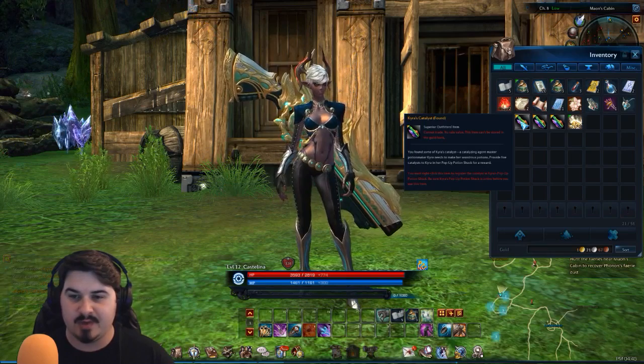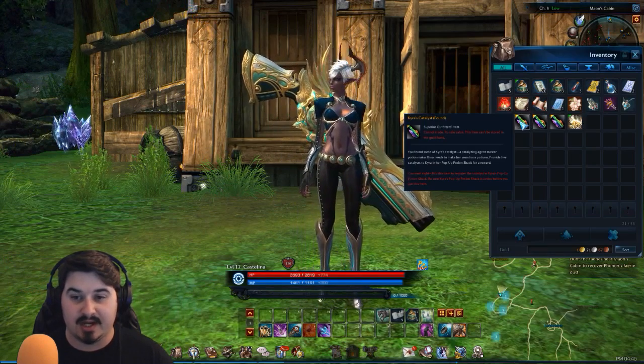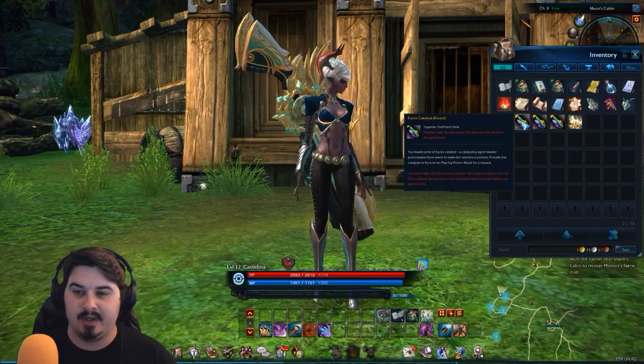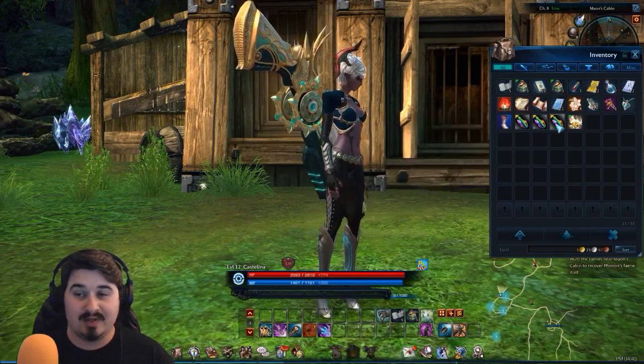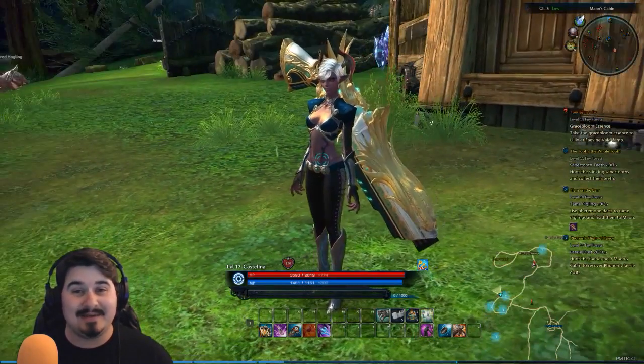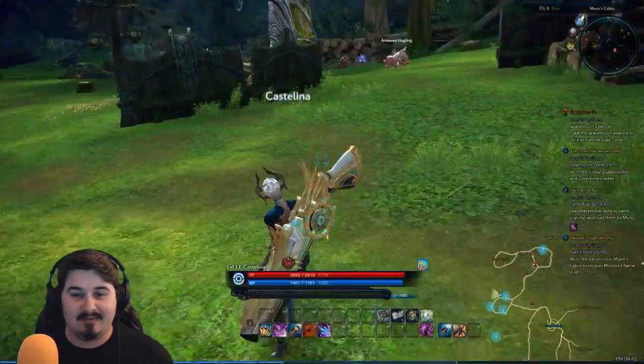You must right-click this item to register the catalyst in Kira's pop-up potion check. Be sure the Kira's pop-up potion check is active before you use this item. I already used one, not sure if that's gonna do anything for us. I might have messed up, but it's whatever.